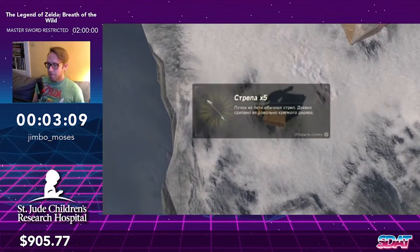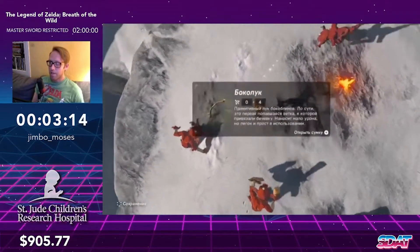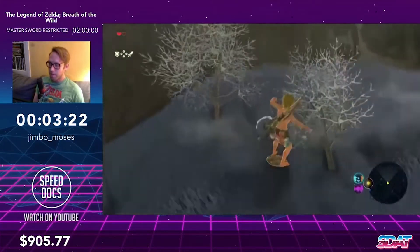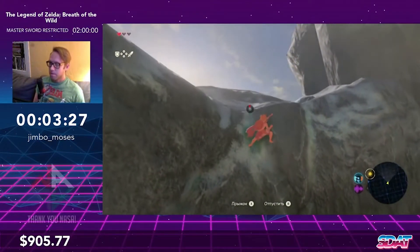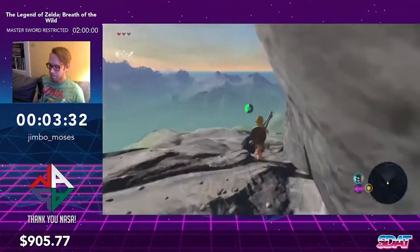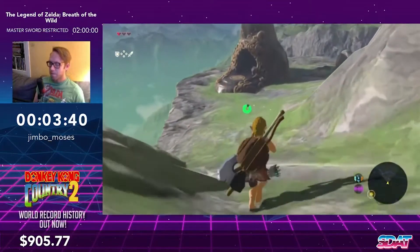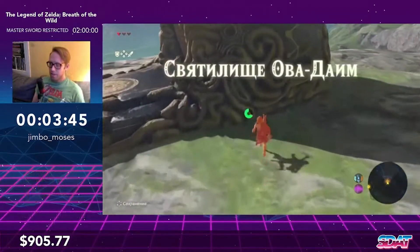Russian is fastest for this route. Generally it's different in other categories — in 100% it's probably better to go with English because you can read what you're doing and it saves time on a few cutscenes. For any percent the fastest language is French. In other categories like All Dungeons I think it's Italian. The world record route for MSR uses German because they don't do the same cutscenes.